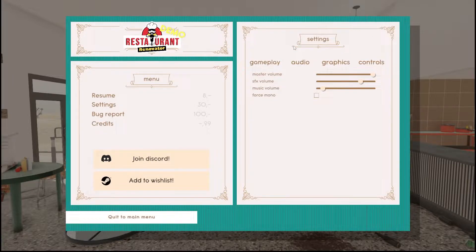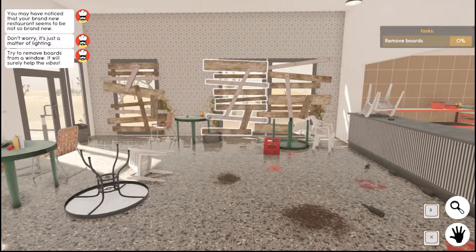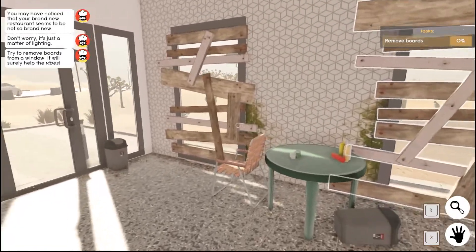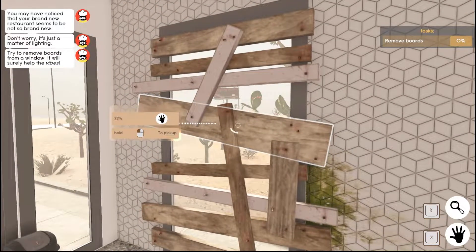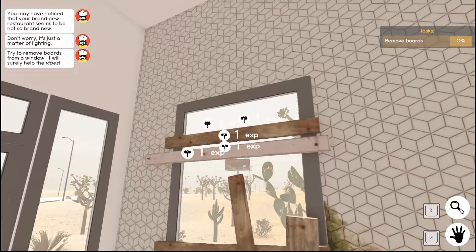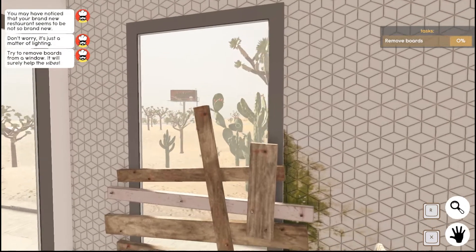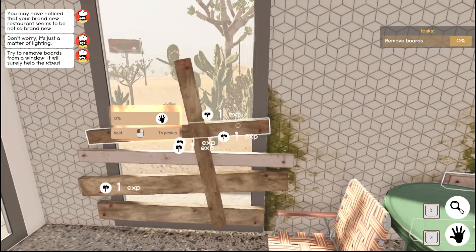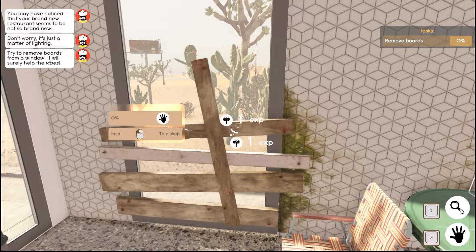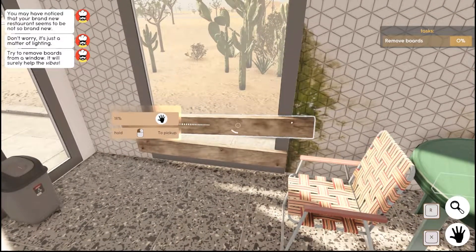The tutorial says: 'You may have noticed that your brand new restaurant seems to be not so brand new. Don't worry, it's just a matter of lighting. Try to remove boards from a window — it will surely help the vibes.' So I start removing boards, but the progress shows zero percent. Maybe after we do one window it'll trigger something. I see there's an outline on a specific window — I didn't do the one the tutorial wanted first.